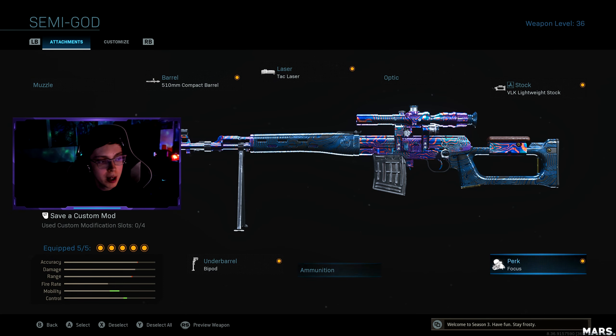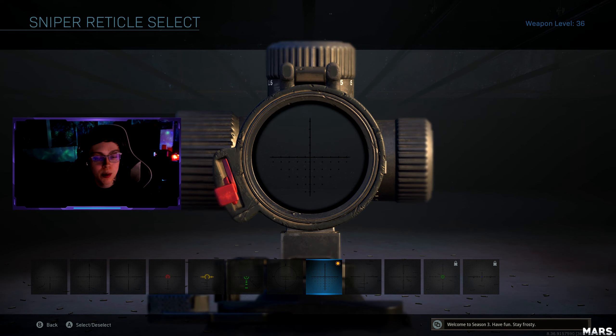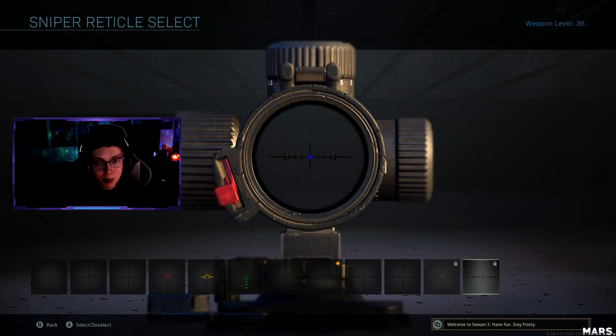As for reticles that I like to run on sniper rifles, I like to run the Cover Shot. If you guys want to use that on the Dragunov, honestly it's a banger. Some people like to run the Blue Dot too. Personally I prefer the Cover Shot, and if you don't have it, I would say run the Crosshair — that would be the next best thing to run.